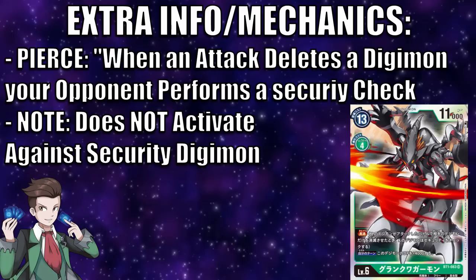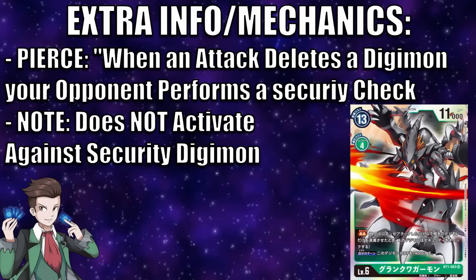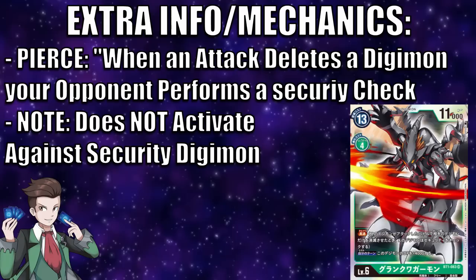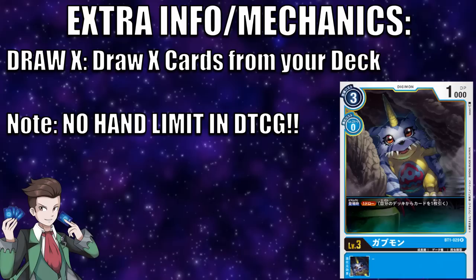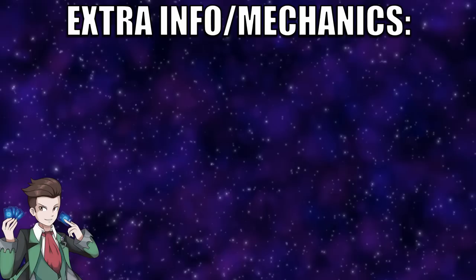The next mechanic is Pierce, popular among red decks. This effect allows a Digimon to check an opponent's security after a battle if the opposing Digimon was deleted in that battle — so not only are you clearing their board, you're also dealing damage. Pierce also works if the attack is blocked, but it does not activate for battles with security Digimon. The next mechanic is Draw X, which adds X cards to your hand from your deck. Worth mentioning: there is no hand limit in the Digimon TCG — a very important fact for certain blue decks that hoard cards and control their opponent.